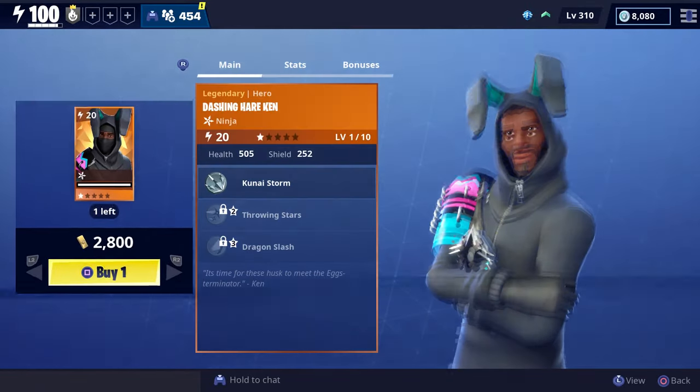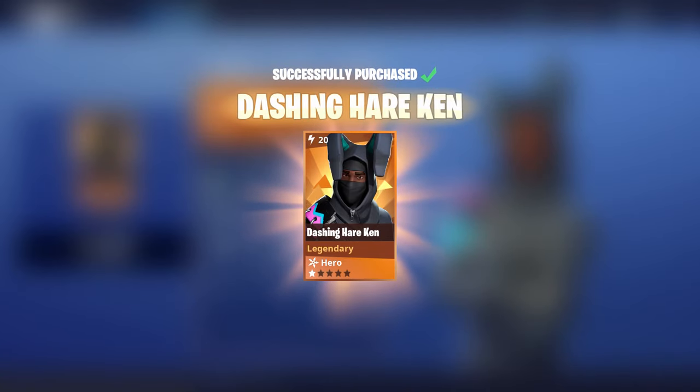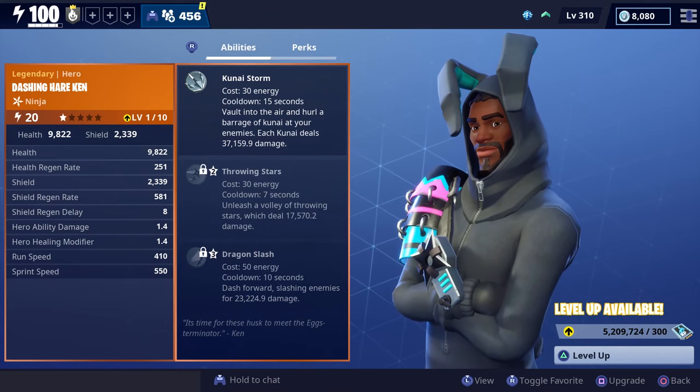For today's video we're going to get some gameplay with the new eastern ninja Dashing Hair Kim, who is currently available in the event store for 2800 gold. His three main abilities are Kunite Storm, Throwing Stars, and Dragon Slash.